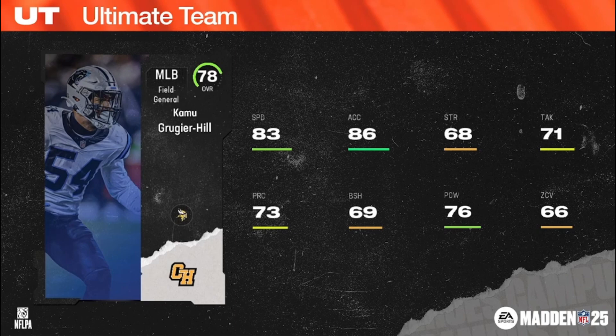Kamu Grugier-Hill grew up in Hawaii, did four years at Eastern Illinois before coming into the NFL. Fun fact: his favorite food is Korean barbecue — can't go wrong. Where are my Korean barbecue lovers in the chat? Absolutely nothing hits like some bulgogi over that nice griddle top.